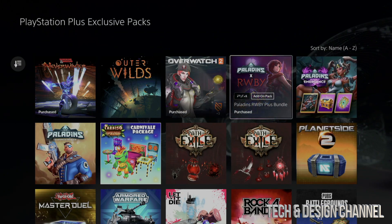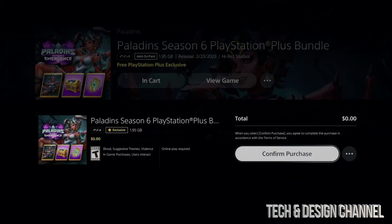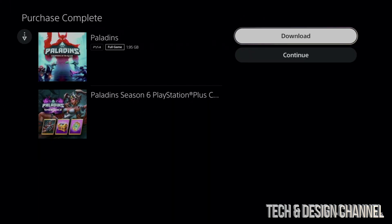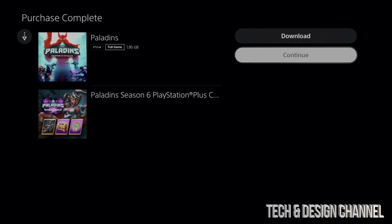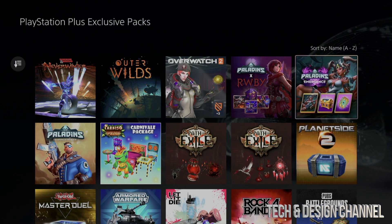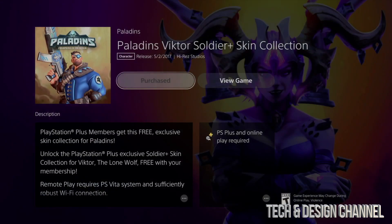We're going to move on to this next one and add it to our library as well. We'll purchase it, it's going to process. If you want to keep downloading stuff go ahead. You'll get a screen where you can download it — I'm going to press Continue so I can download it later. It's being added so I'm good to go; I can download it anytime.